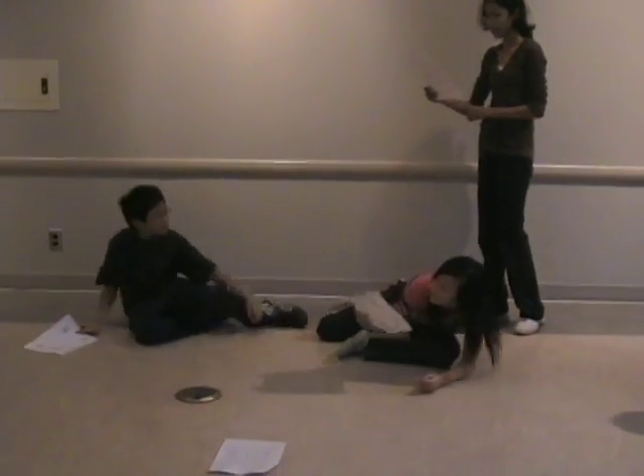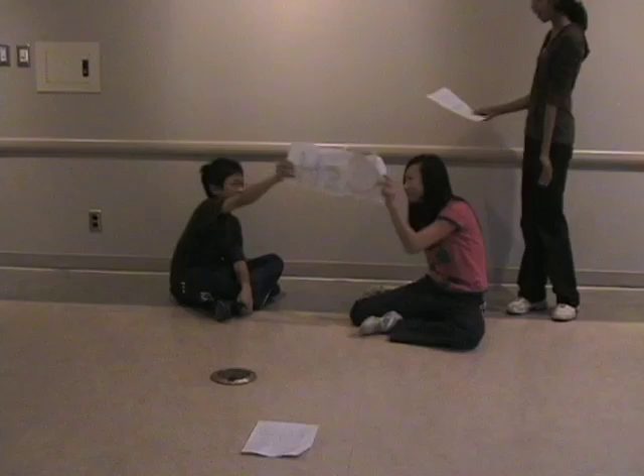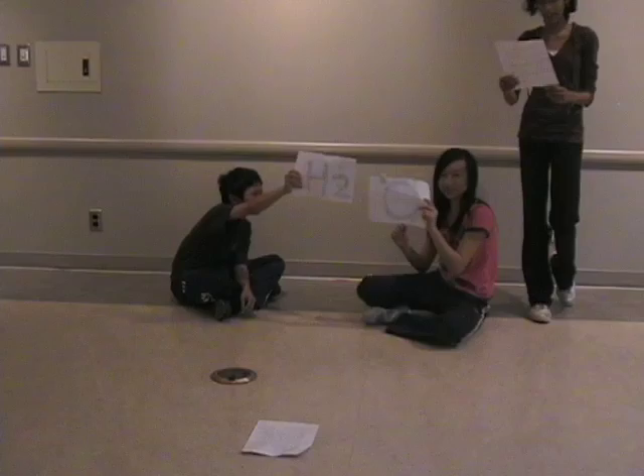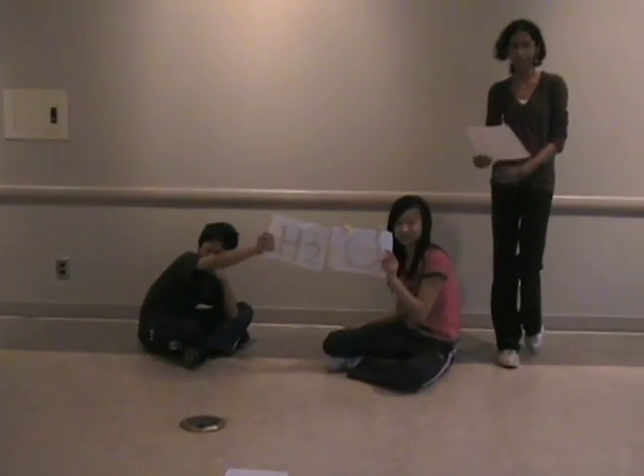I'm going to turn into water. That's right, Oxygen. When you mix hydrogen and oxygen, they turn into water. This is the process of oxidation of hydrogen forming water. This process is found in ceramic fuel cells.